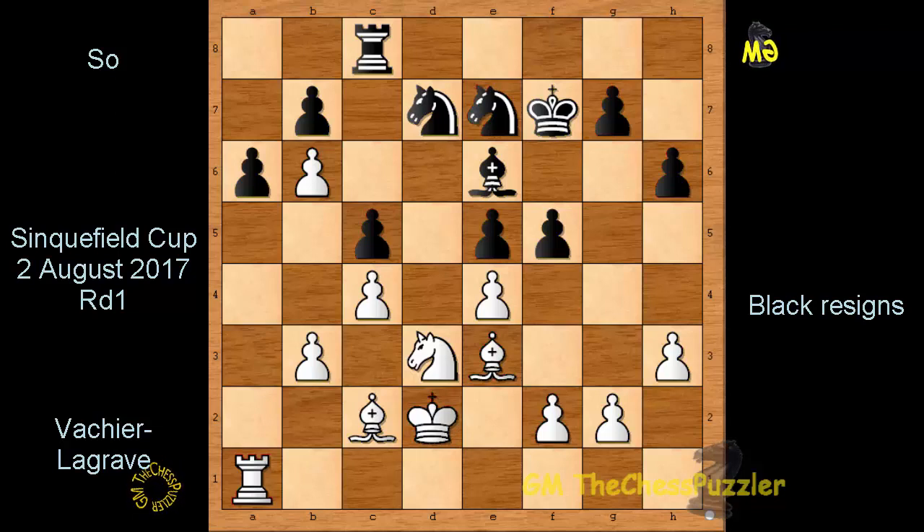Wesley also said right after his game that there are still eight other games and things do happen. With this tremendous Maxime victory — I know it's early days — but a point is a point. Three players enjoy a tight lead, four players are on half a point each, and Nepo and Svitler are scraping the very bottom of the barrel with zero points. Many thanks for taking part and many thanks for watching — much more to follow very shortly. This was your Chess Puzzler.